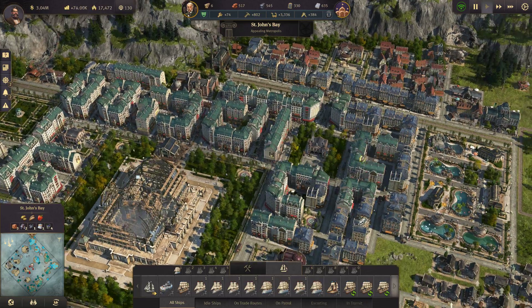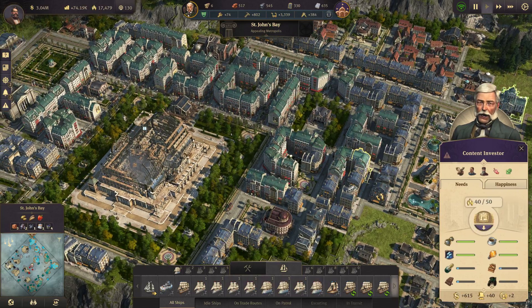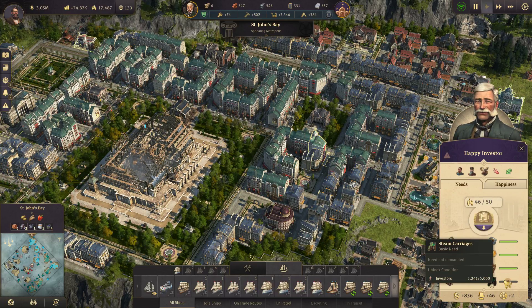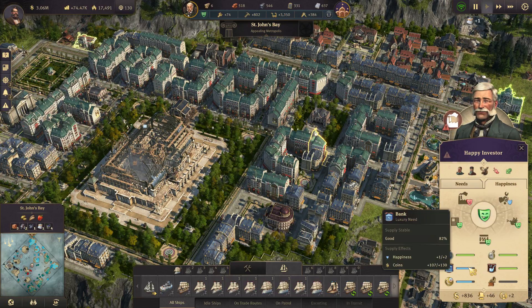We are almost out of wood — that's not good. It's hardly special here, is it. Yeah, okay — we unlock steam carriages at five thousand investors, so we've got a little ways to go.